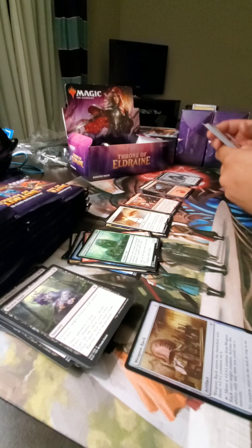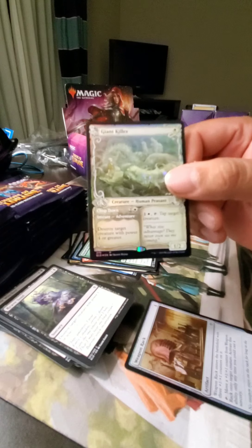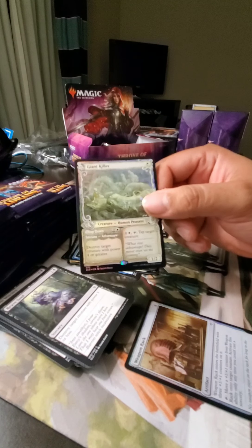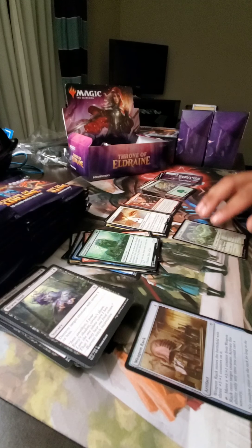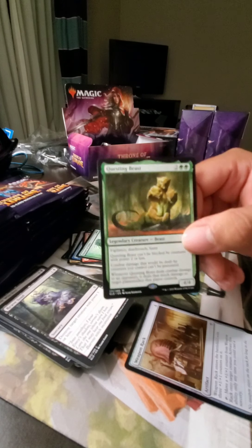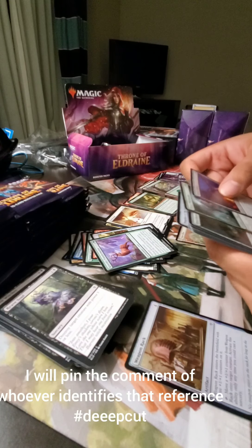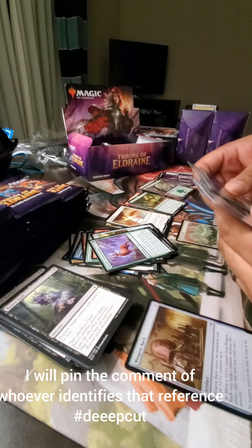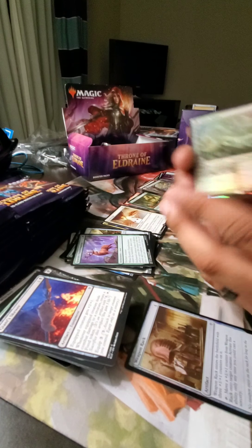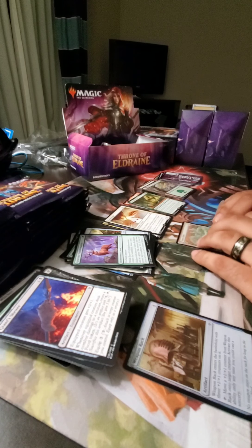I kind of like the pull cards — it seems like they put them in a good spot. Look at that — that is a nice foily storybook frame Giant Killer rare. Oh my gosh, I am so happy right now. And I got a mythic Questing Beast! Look at that. That is beast. That was a hell of a pack. That is a gorgeous card — if that was in frame, you would be just like, oh my gosh.